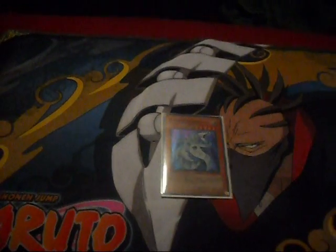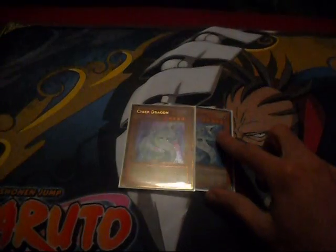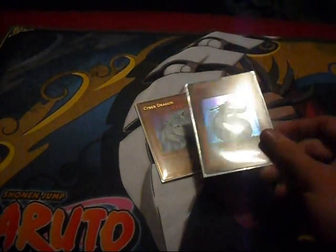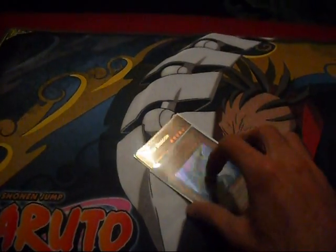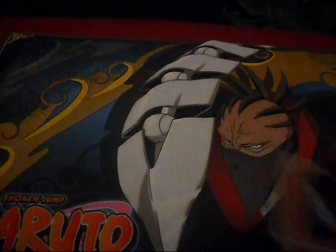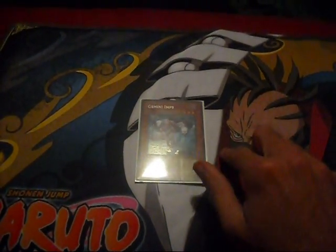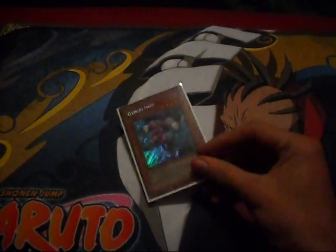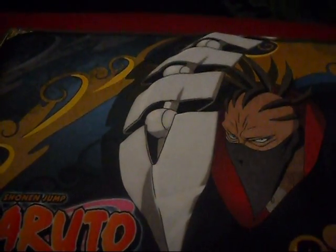2 Cyber Dragon — I was thinking about maining one because with Scrap Twin it'd be easier, and I use it mainly against Machina Gadgets since they're still around sometimes. I might main it, so give me comments on whether I should. 1 Gemini Imp — I want to get another one. I love Gemini Imp against Grave Keepers: if they play Royal Tribute and this card gets discarded from your hand, it negates the effect, goes to the graveyard, and you draw a card. It's a great way to stop those annoying Grave Keepers.